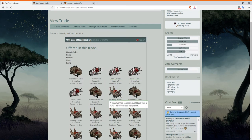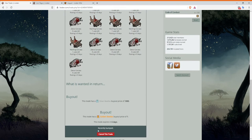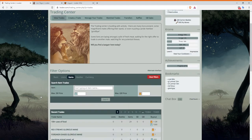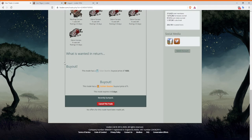Once you have that up, you're gonna put it for one golden beetle or a thousand silver beetles, then create your trade. I have one set up already. You want to make sure that trade is at the top, so bump it whenever you can to get it higher up on the trading center. Now it's at the top, and when people need food they'll come and see it.